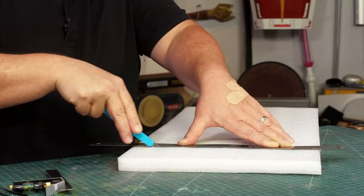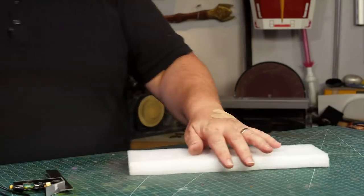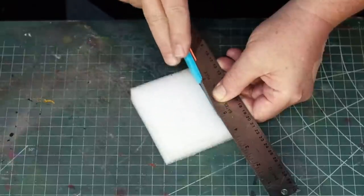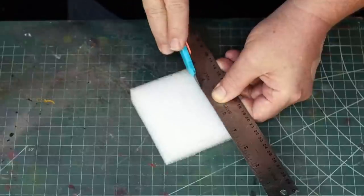I cut the cube parts I need from some more packing foam. This is a polyethylene foam - it is also translucent, but the sides are nowhere near as smooth as the plastizote. It could still work for the walls if I didn't have any of the smooth stuff.